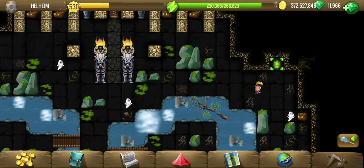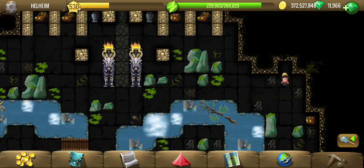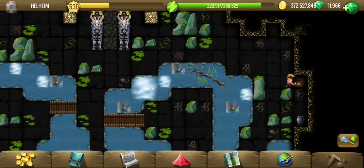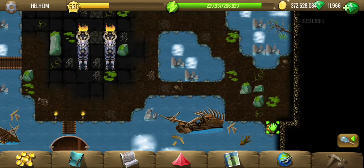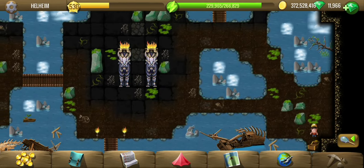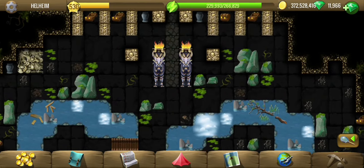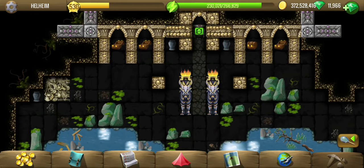And this looks like the final one. The gate has opened up. All of the ghosts have now disappeared, which means we can now also get that lower chest. And no tiles left now, so we are good to continue.